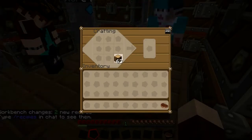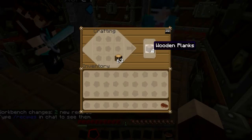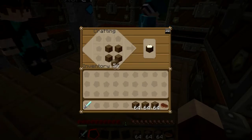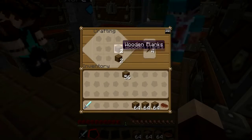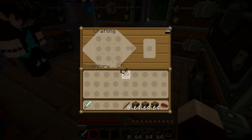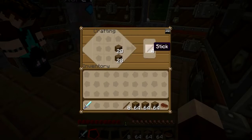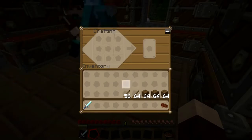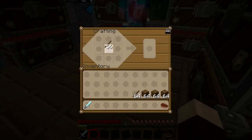One thing to mention is that we've only spawned in stuff that you'll already get in vanilla Minecraft. There's some things like tin, bronze, all the different gemstones, uranium — stuff like that you'll get in Tech It. But we haven't spawned any of that in because we thought half the fun will be going to find it and teaching you guys where it is.